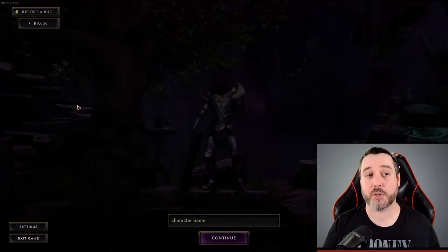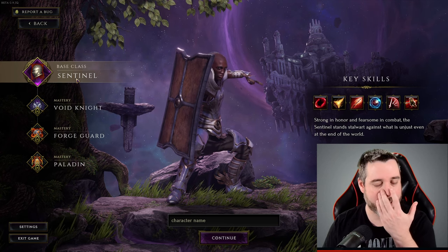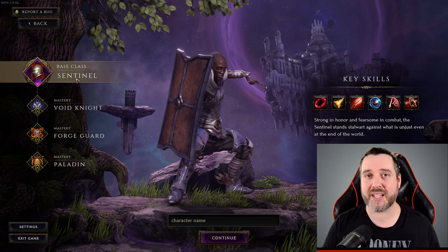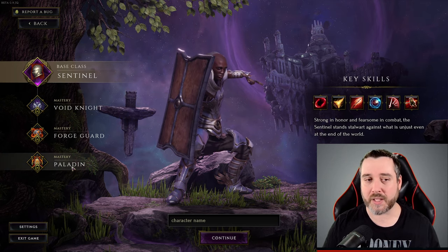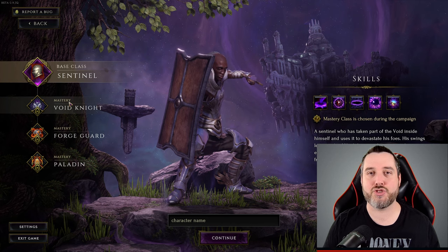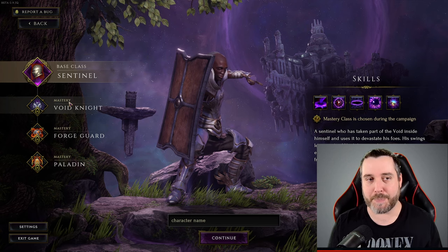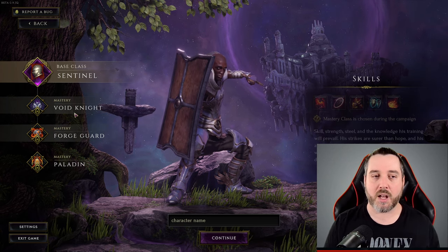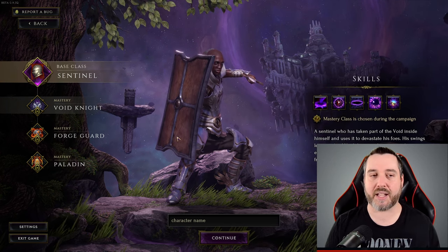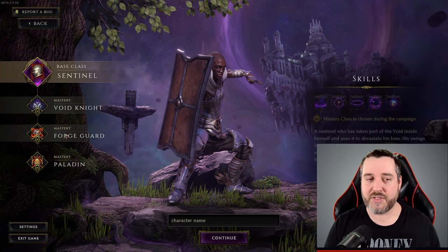You have five different classes on the screen here. We have the Sentinel, which is like your basic melee/tank class. Know that the classes have a lot of flexibility in how they can be played — you could play this as a sword-and-board holy knight paladin with crazy defenses and buffs, or as a two-handed void knight that uses dark damage to decimate everything. I'm playing the Sentinel right now. As you click through each class, it'll give you a brief description and show some of their abilities that they can unlock.